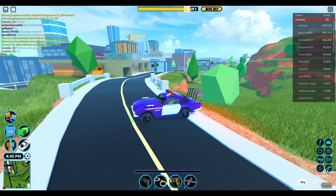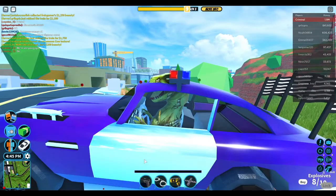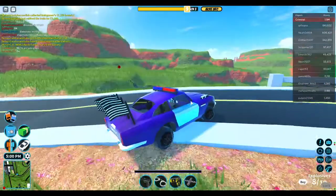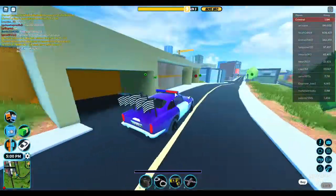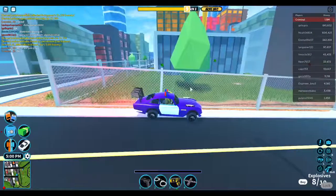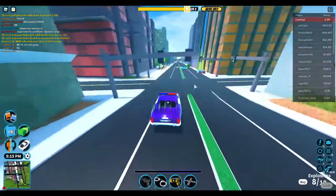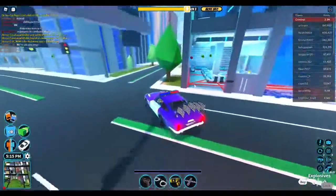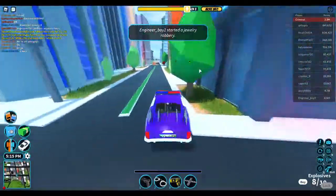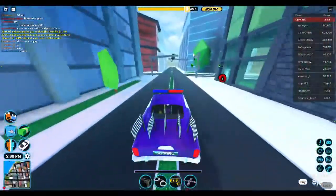Hello everyone, welcome to a new video. Today we're inside Jailbreak — the update just came out. This is the Agent right here. It costs 600,000 and it spawns at where the crate was. That's basically what the Agent is, and as you can see it spawns right there.